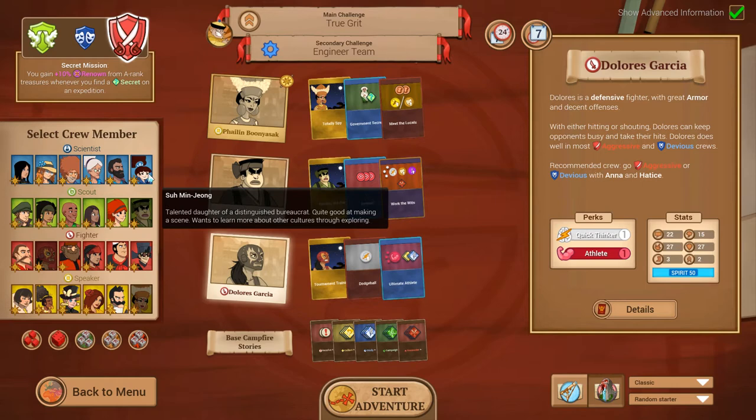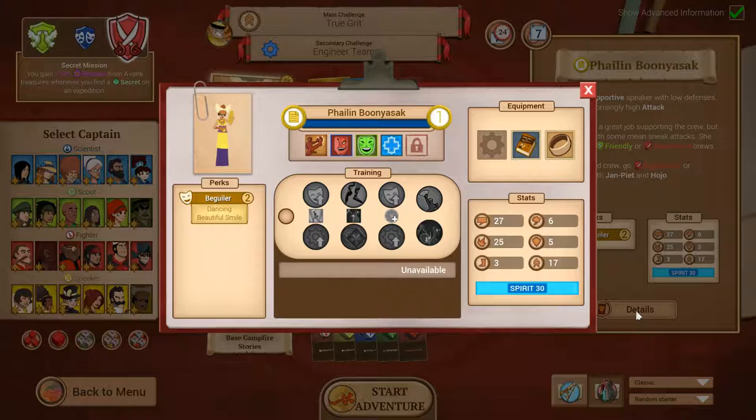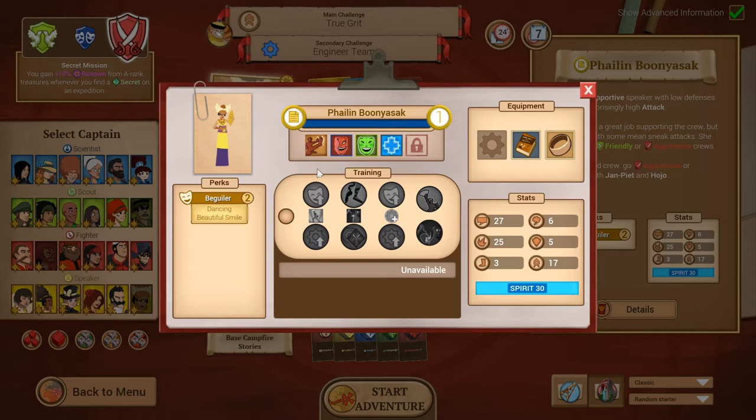The idea is you pick three crew members out of a big list. There are four different types: Blue Scientists, Green Scouts, Red Fighters, and Yellow Speakers, who are good at different things. Each character has encounter abilities — Filin, for example, can kick people in the face, try to enrage them with taunts, or get them excited about your cause and interested in supporting you. You get to have a big say in how you accomplish things.